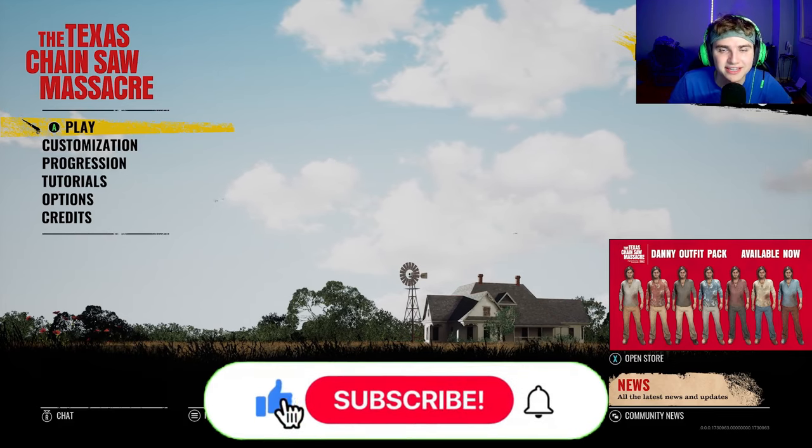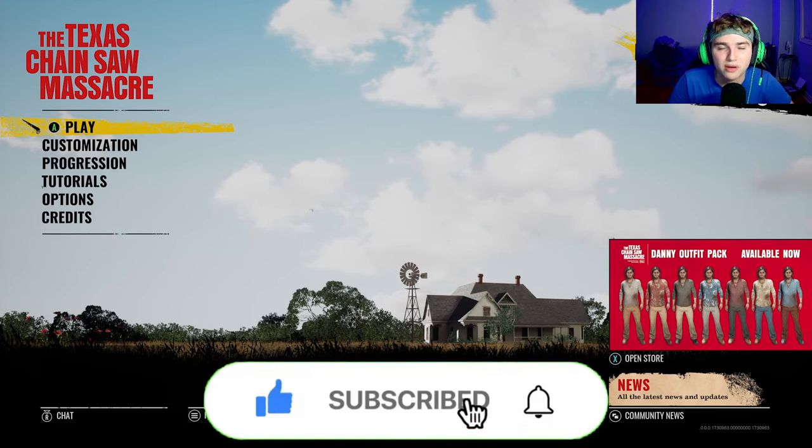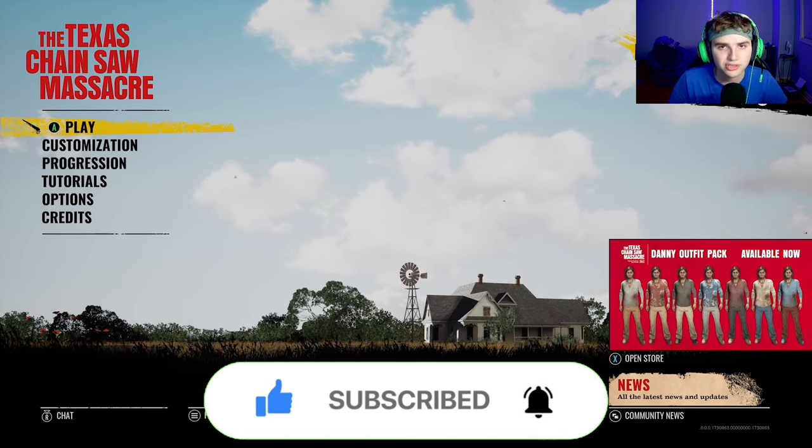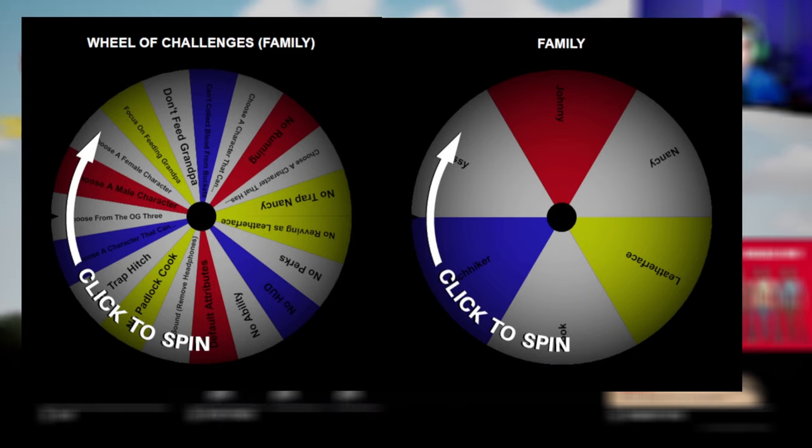What's up guys, it's Nick and Asti here, and in today's video I'm going to spin the family wheel of challenges. Basically how this works is, before every match I'm going to spin the family wheel of challenges, and then spin the family wheel to decide which family member I'm going to have to use for that specific challenge. So let's jump right into it.